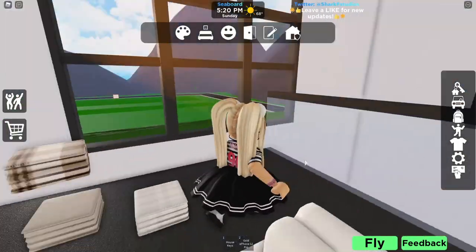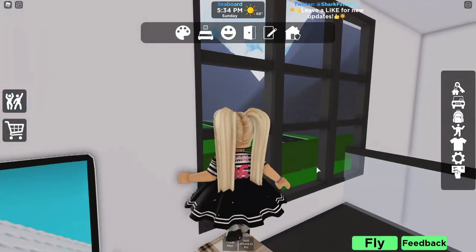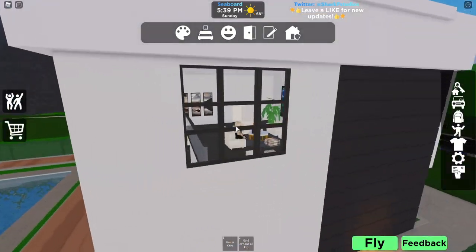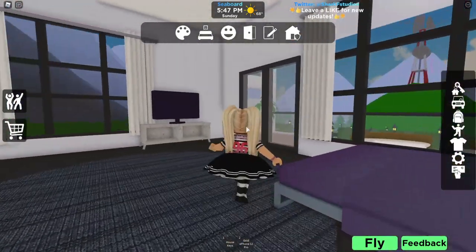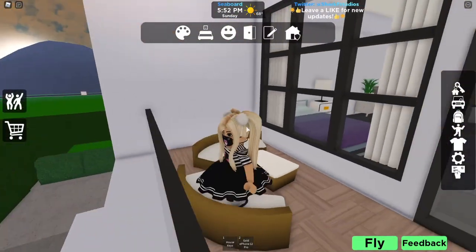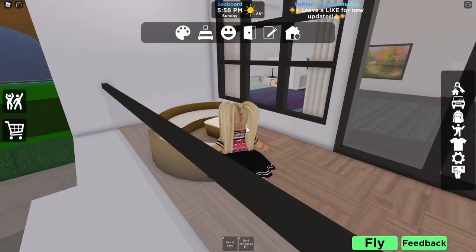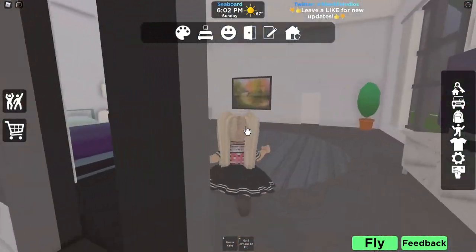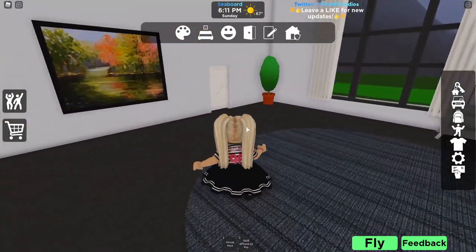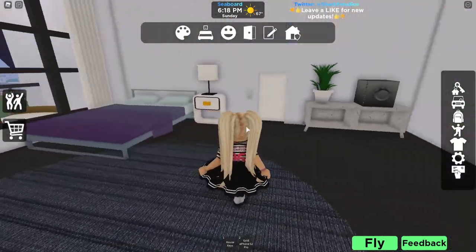I'm not sure if this stool is supposed to be floating in the air like that, but it does give me a really good view out the window at the mountains, so I'm not gonna complain. Let's go explore - this room is huge! Look at this little patio area, so pretty! There's my beautiful driveway. I wish I could sit on these couches. I'm totally into vibe poses and I've been making my own - any game I go into that doesn't have poses, I'm like please put poses in!